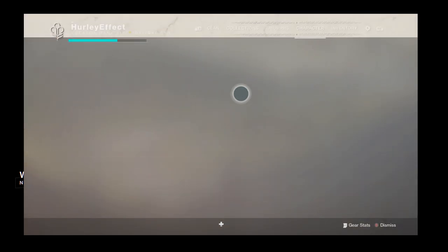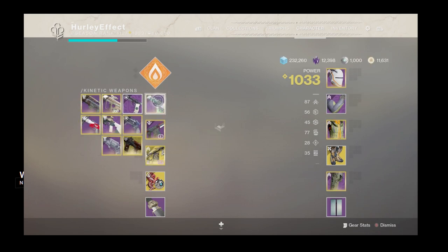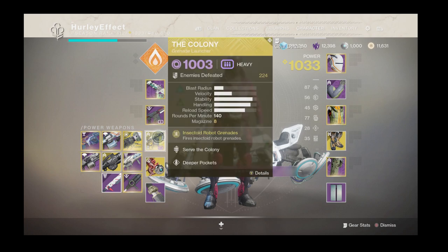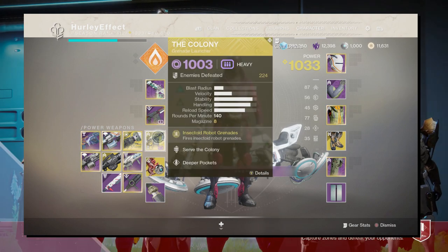Primary is going to be the Dust Rock Blues — you know it, I know it, everybody knows it. Haven't seen it as much this season, thankfully, but still deadly up close especially with the perks I have on it. Heavy is the Colony. I recently got the Trials ornament for it, so that looks pretty nice.